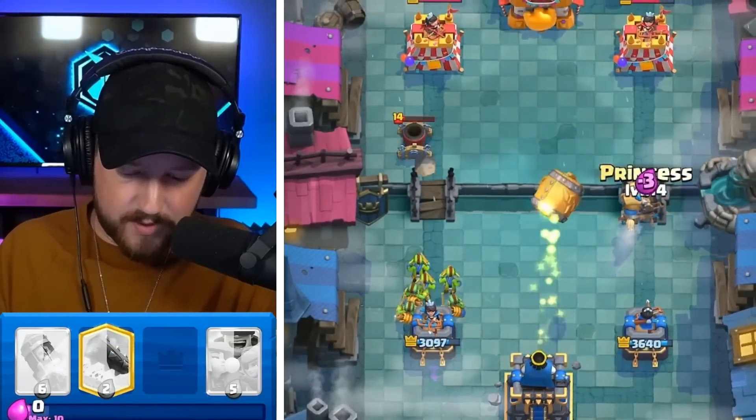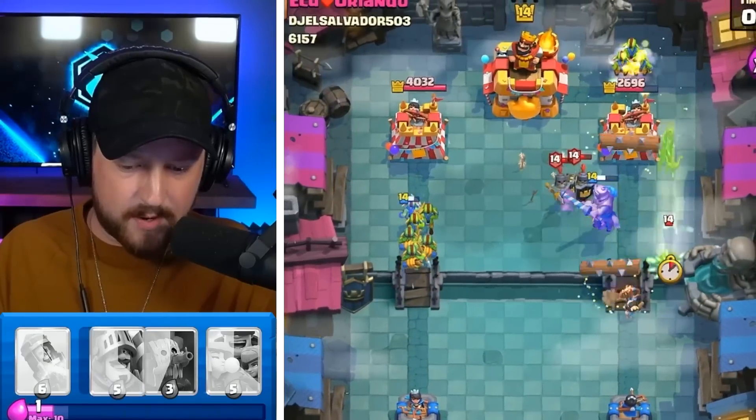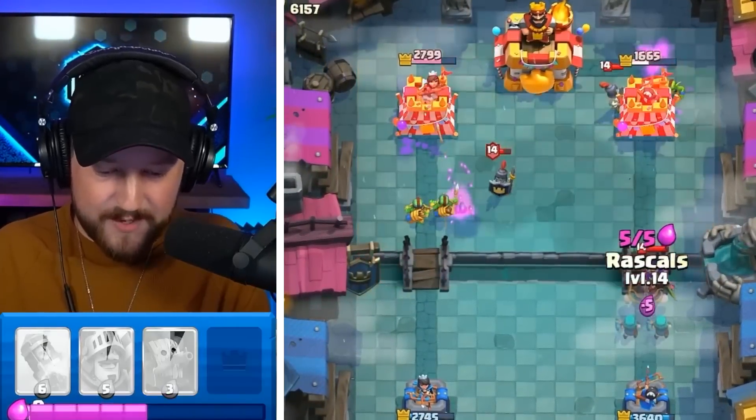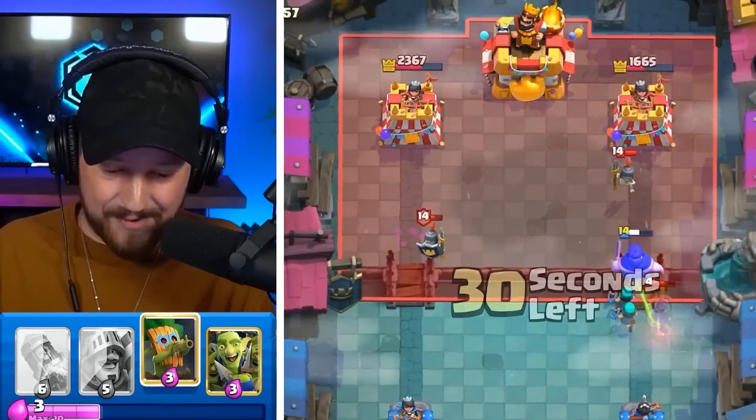If we go Goblin Gang, Prince is right here. The Prince destroys the guards. He misses his Log Spell. So the Prince is tanking. He goes Electro Spirit. But the Goblin Gang locks on. Then we go Rascals before the Archer Queen — some intense tower damage. That's what you love to see in Clash Royale.